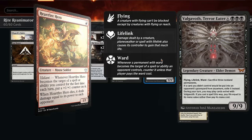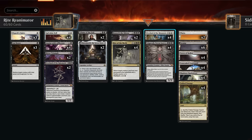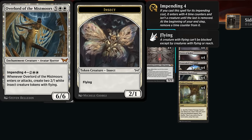During our turn we can play cards that got exiled this way by paying life instead of their usual mana cost, so Valgovoth can also provide a bit of extra card advantage. But just getting a 9-9 flying lifelink in play that's difficult to remove is usually good enough. We also have four copies of the White Overlord, Overlord of the Mistmores, which is a 6-6 and when it enters or attacks we get to make a pair of 2-1 flying insect tokens.